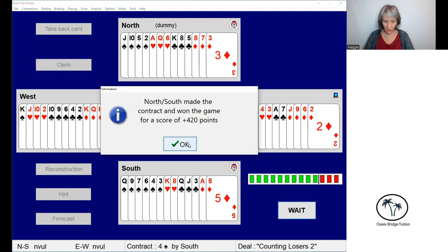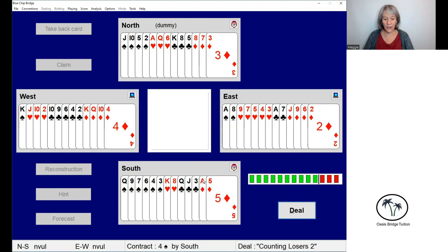We've made the contract and won the game with a score of 420 points. The thing to note here is that if you need to eliminate losers, quite often it's going to pay to hold back on drawing your trumps. If you've got top trumps and long enough trumps to pull that off, then it's fine to draw trumps first — that means there'll be no risk of opponents trumping in when you're trying to dispose of your losers. But in this case, as we don't have the two top trumps, it was important to discard that losing diamond before starting to draw trumps.